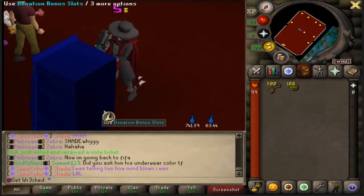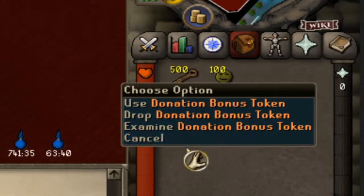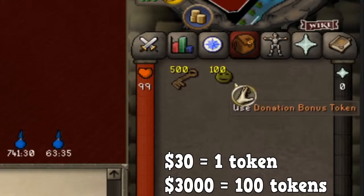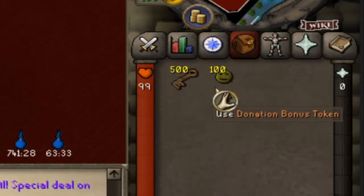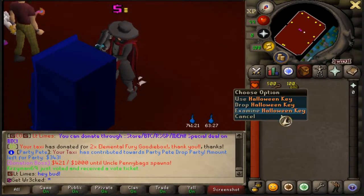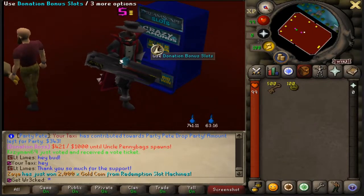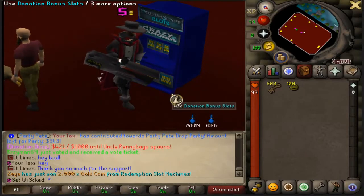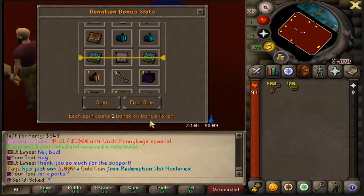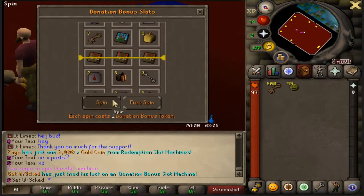For today's video I'm actually going to be opening up some of these brand new donation bonus slots. If you spend $30 in the store you receive one of these, so if you spend $3,000 you can receive all 100. We also have 500 Halloween keys that came with the new Halloween update. With the donation bonus slots you come here and use them on this crazy slot machine — every spin costs one donation bonus token, and we're going to spam the hell out of it.